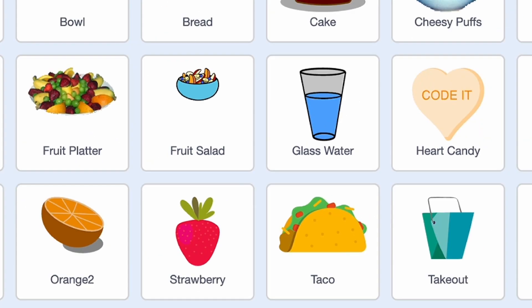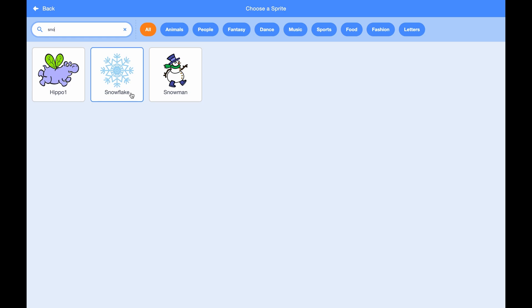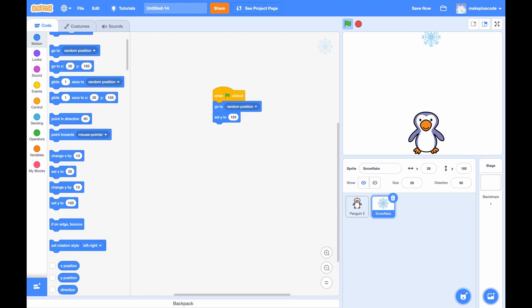Maybe a snowball. I'll try to find a snowball. I think there is a snowball. There's a snowflake, but it's too big, so I'm going to do it 44. I think that should be small enough. I think it's 38. It's still too big? I think 29 is okay. Now we're going to choose a falling object. I choose a snowflake. When the green flag is clicked, go to a random position and set y to 165.